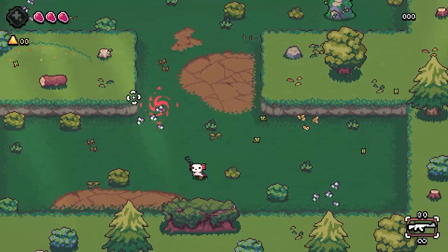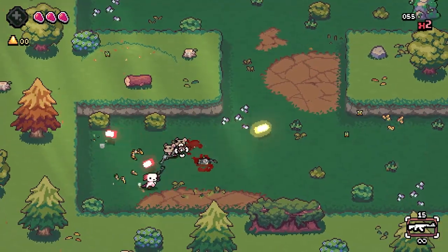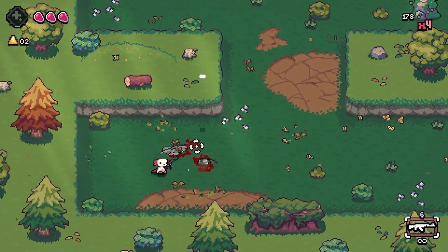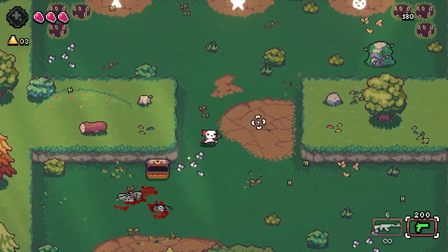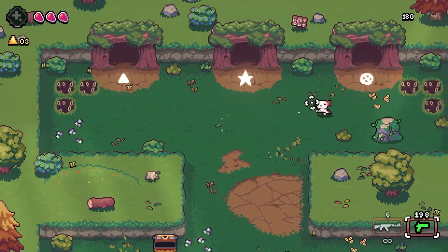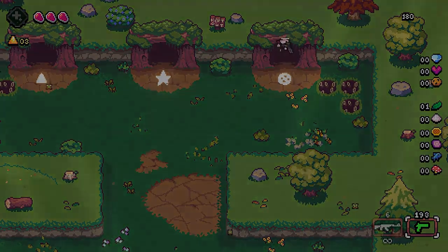We're going to do an immediate quick first run and show you what it's about. This is the first wave — as you can see we've got enemies trying to shoot us. After each wave we will get a chest or something, and we got a chest, and then we have doors we can go into.